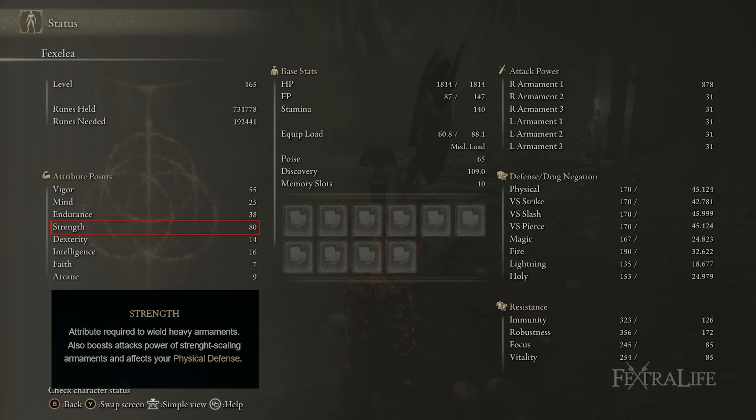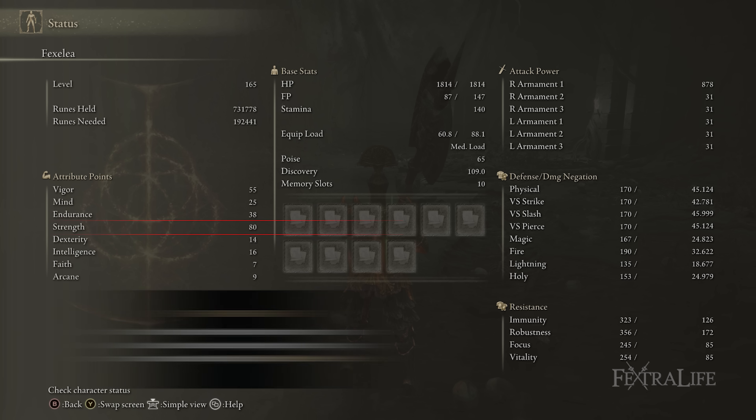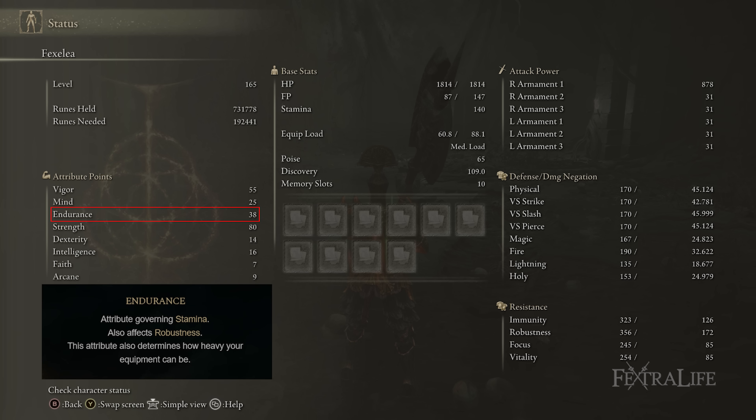You're not going to crank Strength sky high at the beginning — you're going to get just enough to two-hand this weapon, which I think is about 24 Strength. So you'll hit 24 Strength early on and then go for Endurance and Vigor, because you're going to trade damage and you need to be able to use heavier armor like the Knight set with the Golem's Halberd and still medium roll. The Golem's Halberd is extremely heavy, so you're going to need solid Endurance to use a decent armor set with good poise.